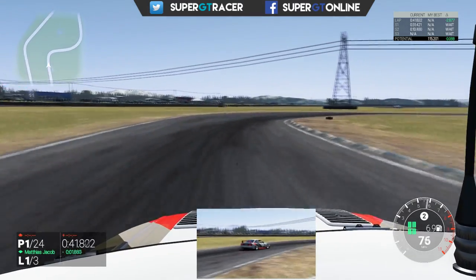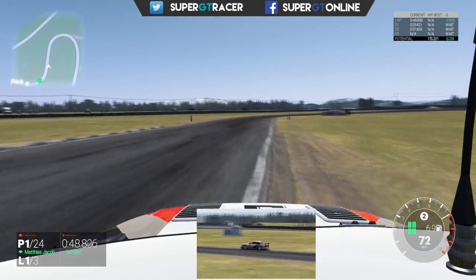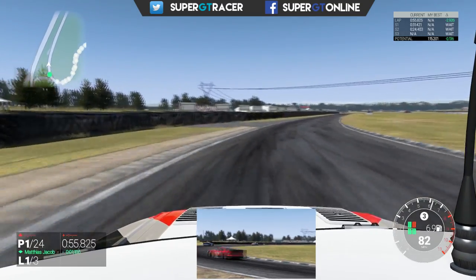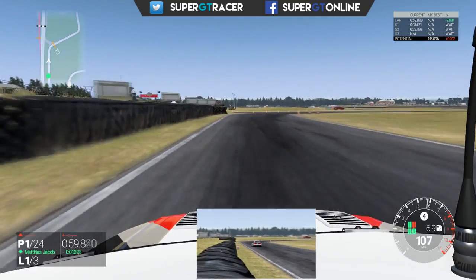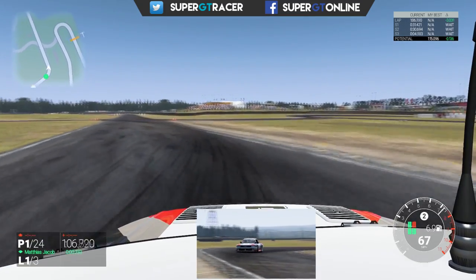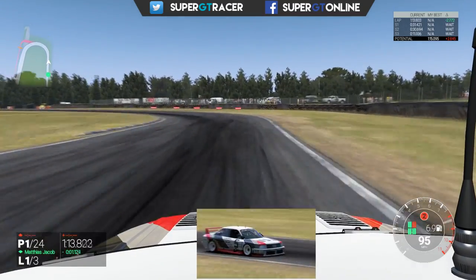Coming into the infield here, this is the really tricky section. You have this really tight right and left chicane — this corner is probably the hardest one on the whole circuit. You have this really long right hander and it's really hard to judge exactly where you have to start accelerating. Then we come into a nice right hand hook corner — you can see I miss the apex there — and coming through the left hander. Back onto the final corner now, on the back straight, coming up into a 180 degree left hander.